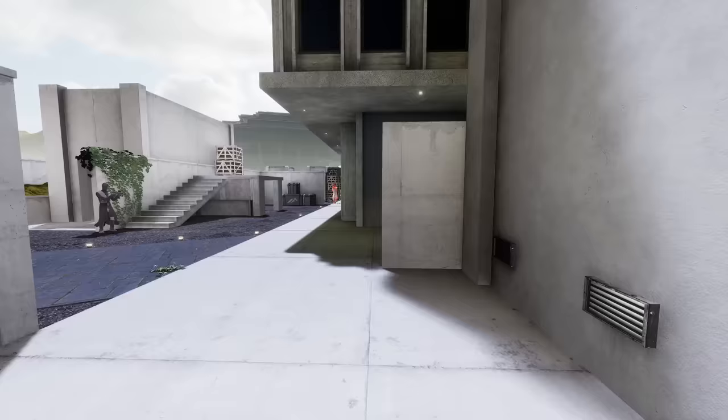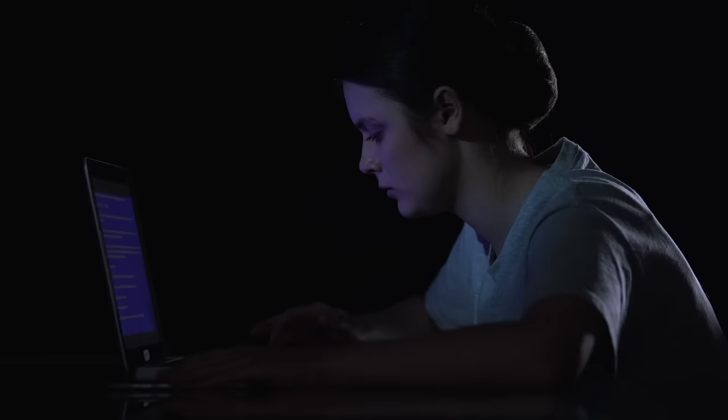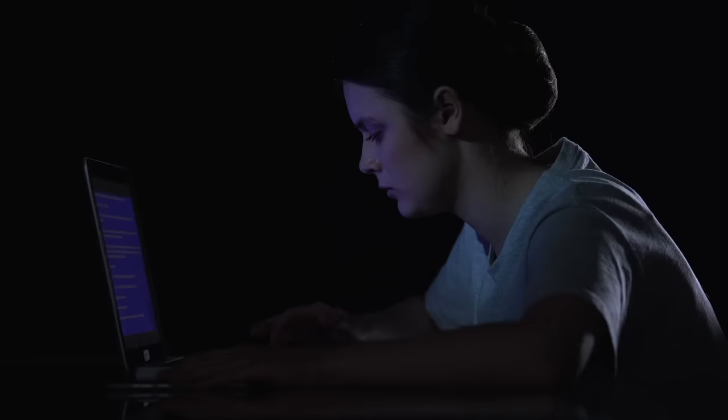If you do want to try overclocking, I recommend finding a good MSI Afterburner tutorial and following that. Essentially, after boosting the power limit, you'd increase the core clock slightly and the memory clock. But follow a tutorial so you know what you're doing and what to do if you accidentally go too far and end up with stability issues.